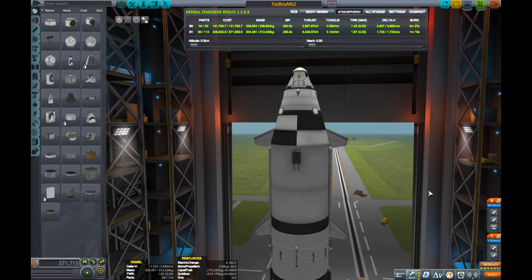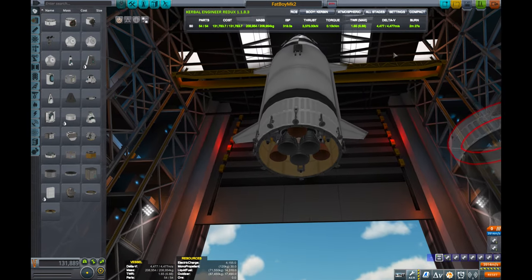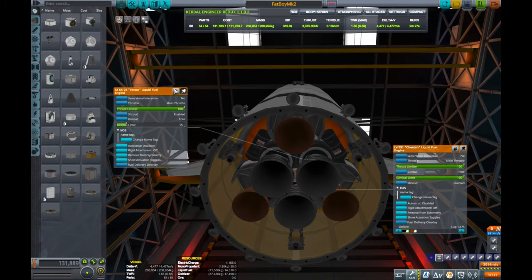Today, we'll use what we learned to produce a configuration in Kerbal Space Program where we can achieve an orbital payload of 100 tons, all using stock parts and a little automation mod.